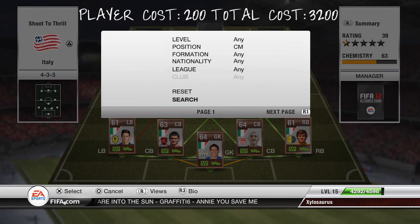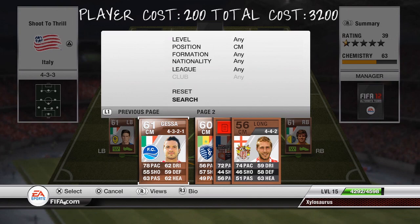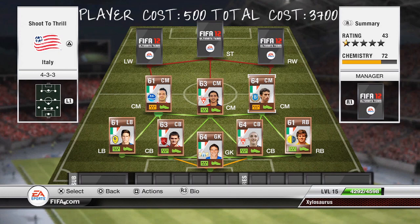Moving on to the left hand side centre midfielder now, we are going to have Gesser. 78 pace, a 59 defending, 62 heading, 61 dribbling, 55 shooting and 63 passing. He's going to be a 3 star skill move player and he's going to cost you 500 coins. This line of centre midfielders are really good — all of them have 3 star skills and most of them are pretty good at long shots, Rossi and Paro especially.